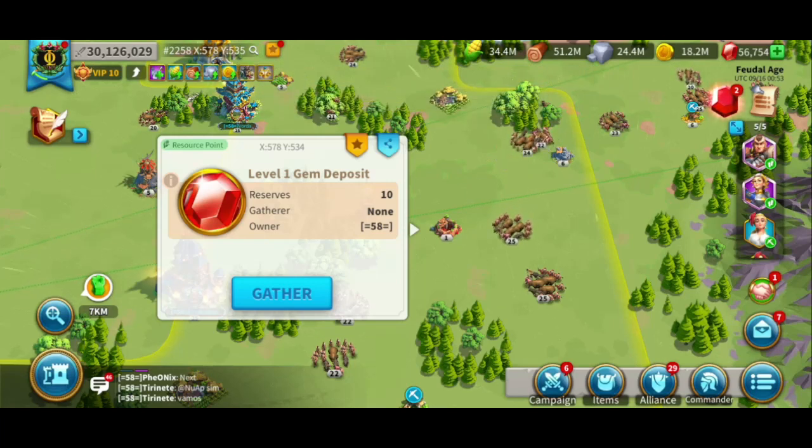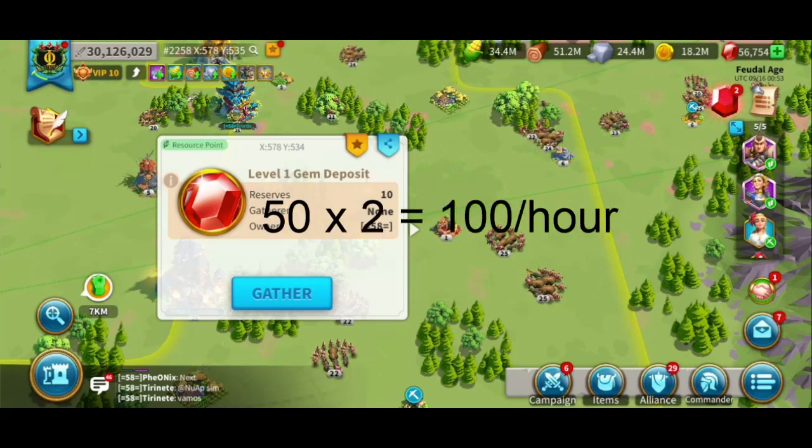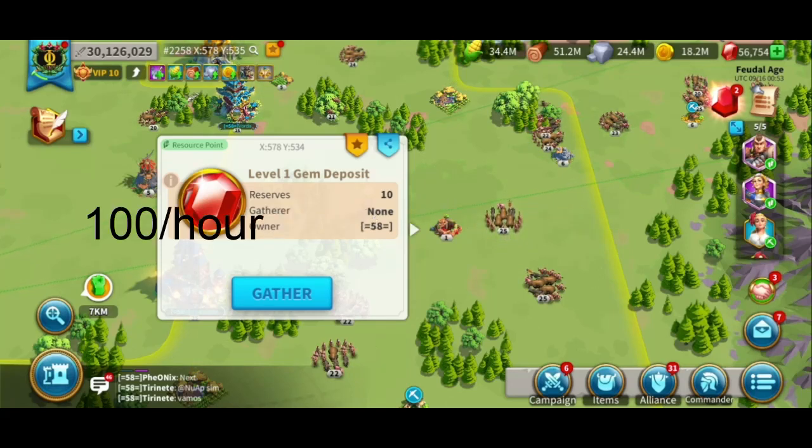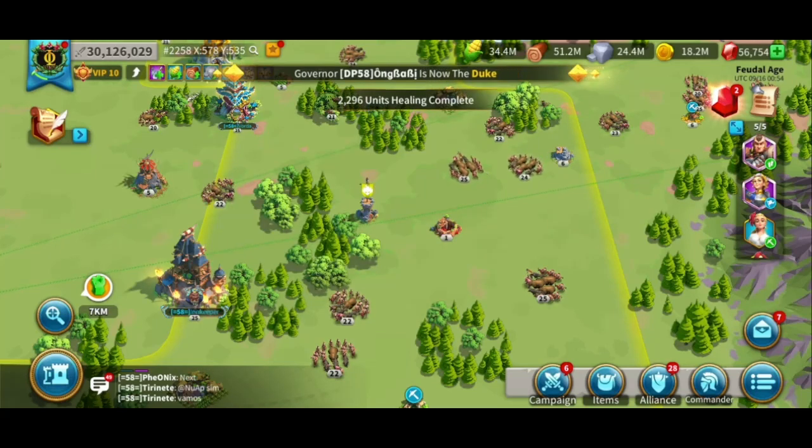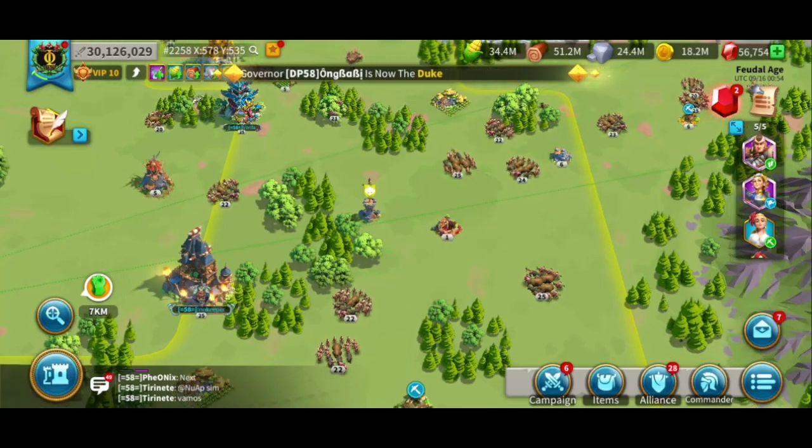If you were to gather from level 1 gem deposits only, that would be 50 gems over 5 empty march queues times 2, so that's 100 gems per hour. And if you were to send out your gatherers for 10 hours, that would be a thousand gems per day.